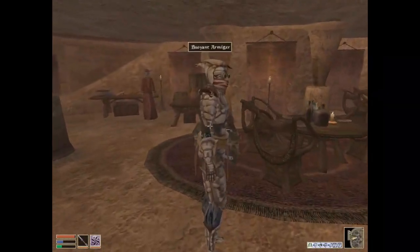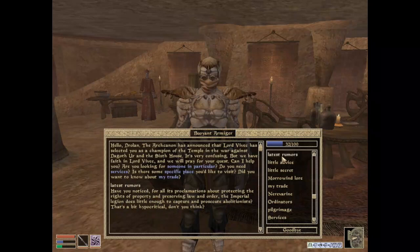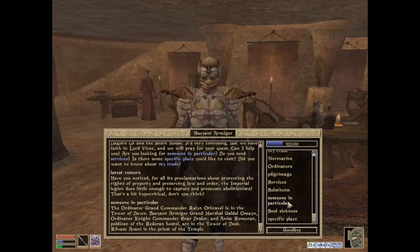You're a buoyant armager. You say the same stuff that the other guy did. And I can't ask you about Dagoth. You're not helpful. What do you say about latest rumors? Have you noticed, for all its proclamations about protecting the rights of property and preserving law and order, the Imperial Legion does little enough to capture and prosecute abolitionists? That's a bit hypocritical. What about someone in particular? The Ordinator Grand Commander Raelin O'Thravel is in the Tower of Dawn. I talked to him. He didn't help me. Buoyant Armager Grand Marshal Galdal O'Mein, Ordinator Knight Commander N.R. Dreylor, and Anish Remorin, Publican of the Redoran Hostel, are in the Tower of Dusk. Rylvase Avani is the Priest of the Temple.